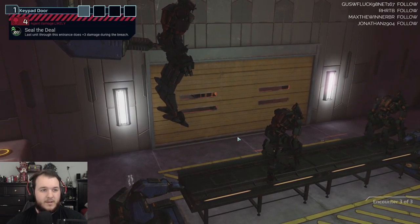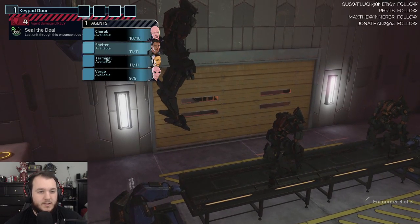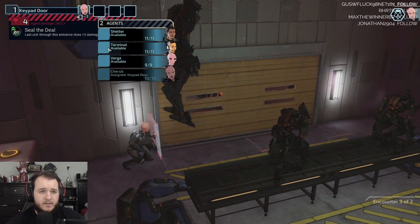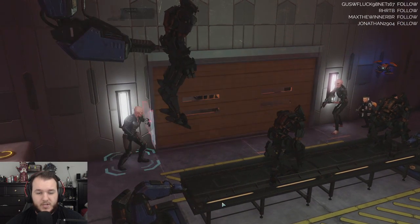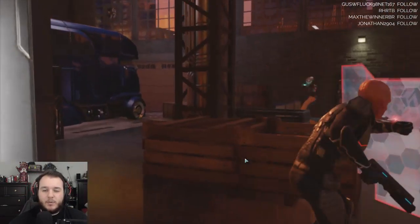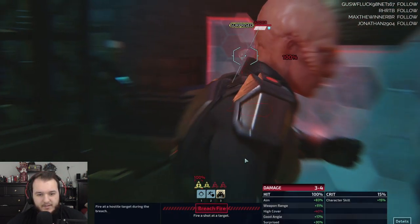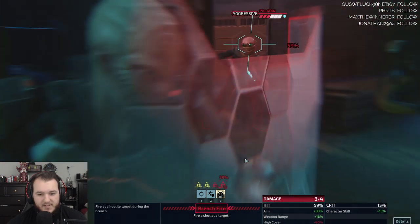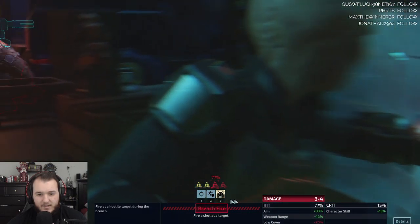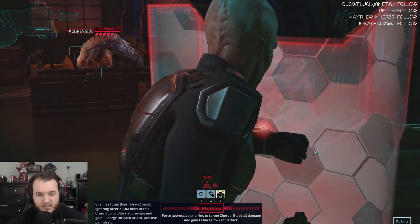We'll get far more intel from a live VIP, that may be difficult. Nobody in the next room contemplates surrender. Deal — last unit in this room gains plus 3 damage. Terminal, Verge, Terminal, Shelter — reaching in. We got a surprise. 77.